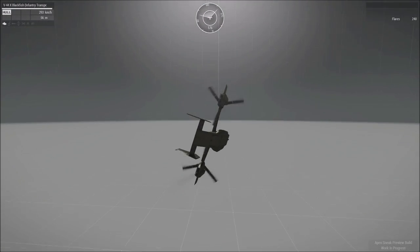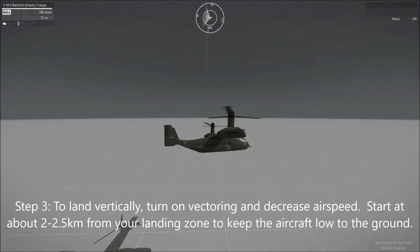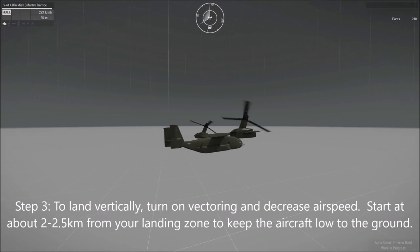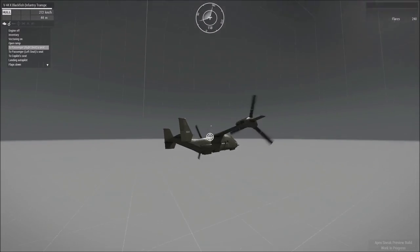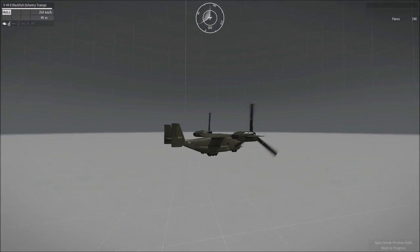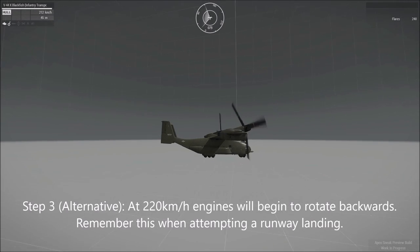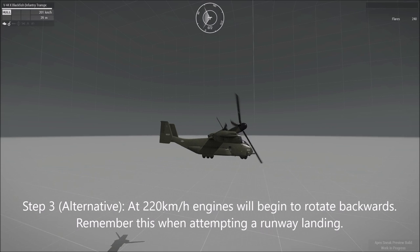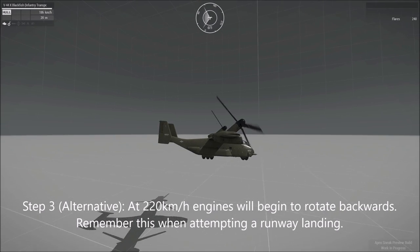Now, to land it, you can land as a fixed-wing aircraft coming in on approach, or if you want to land it vertically, you need to remember a different number: 220 km/h. Watch my speed now — 230, 225 — and now you see the propellers are going to start to come back up into the full vertical position. They've fully come up now.